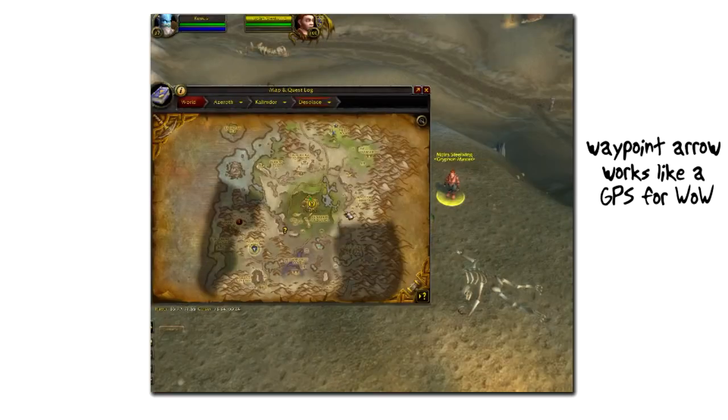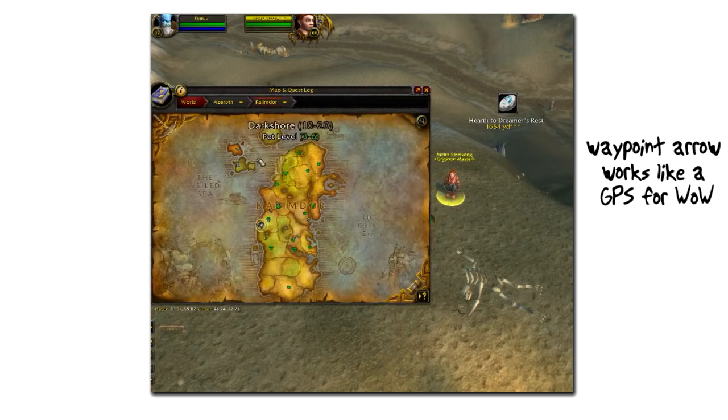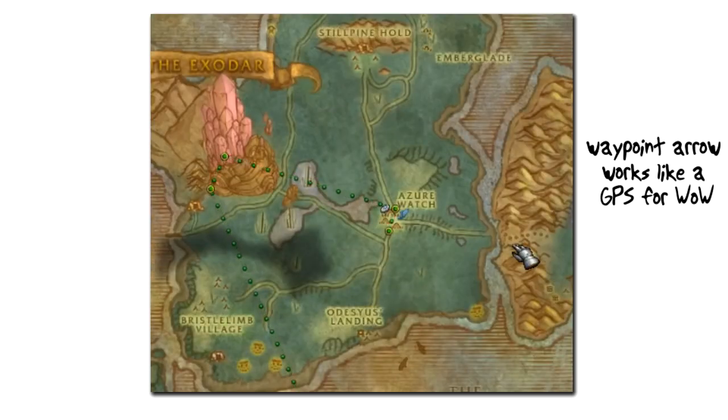The waypoint arrow itself is very dynamic and it knows when you should use a flight master, your hearthstone, or even a teleport spell or any other forms of transportation. It will always tell you the fastest way to get to your destination. Think of it like a GPS for World of Warcraft.